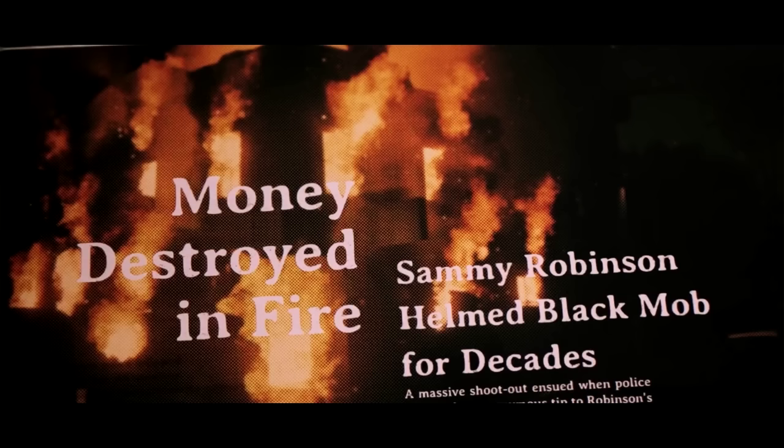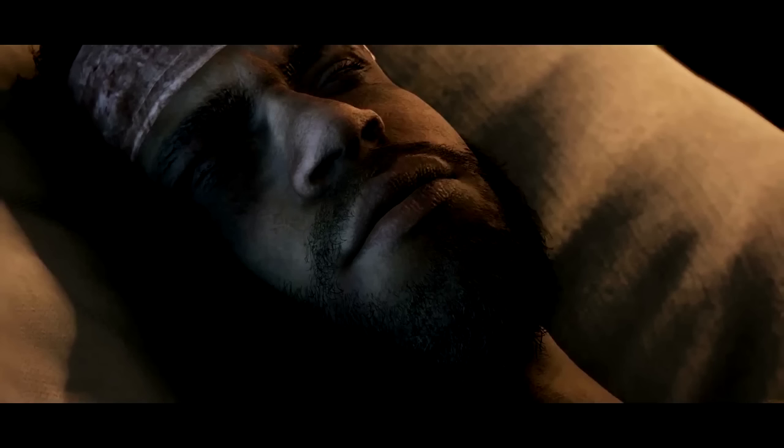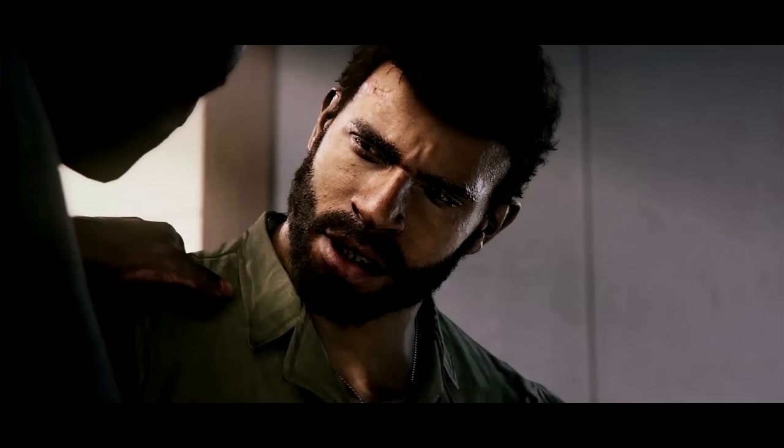This is obviously something from a newspaper talking about what happened to the bar — Sammy Robinson, who was head of the black mob for decades, and most of his crew destroyed in the fire. This is the aftermath: Lincoln barely alive, left for dead, rescued by the priest. Some time actually transpires — you can tell from the beard — he's probably out of it for a while, maybe in a coma, recovering with the priest watching over him. Now Lincoln wants revenge; he wants to make Sal pay for what he did to Sammy and all his family. The priest is warning him about going down the one road — that's the big premise of this trailer.